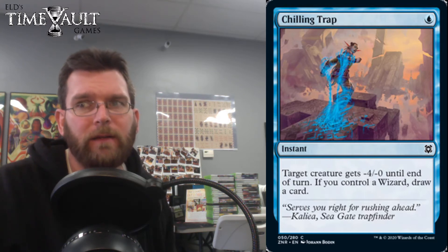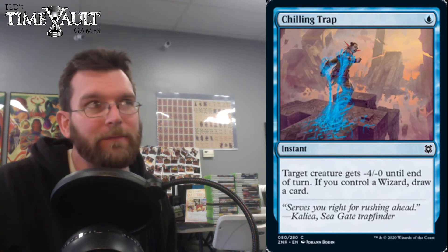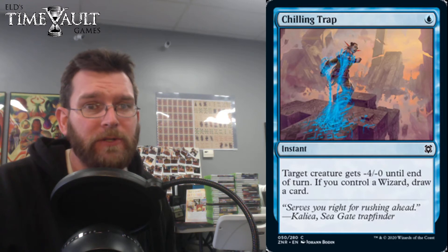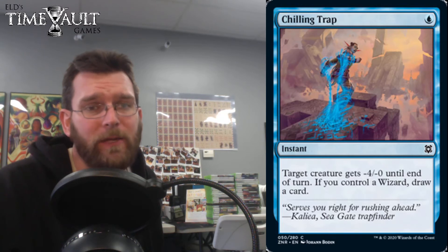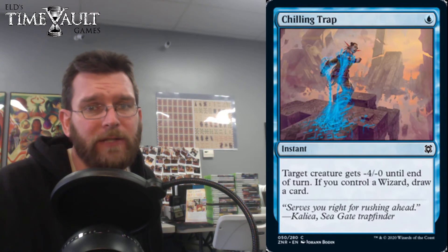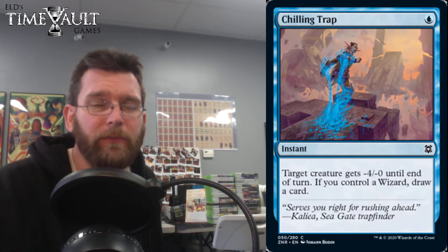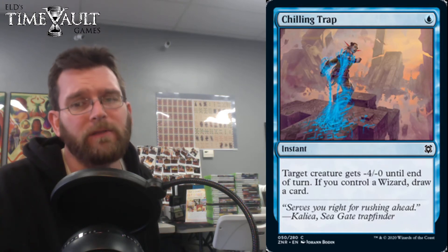We have seen things like — not Bitterblossom, but there's the black one, some type of one black to give minus one, minus one and draw a card if you control a faerie. This is minus four, minus zero, which can potentially save you a lot of life, especially if you're getting after it in the air. If your opponent's trying to attack with smaller creatures on the ground, you can buy a whole bunch of time, potentially create a disastrous blocking scenario, and end up drawing a card. But creature removal is not actually that difficult — you don't need to jump through hoops to kill opposing creatures. We have access to things like Lightning Bolt, Chain Lightning, Snuff Out. The bar is very high.